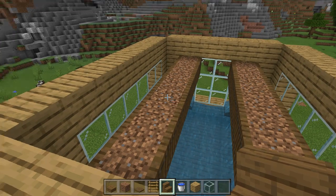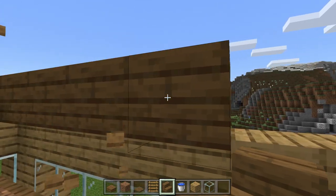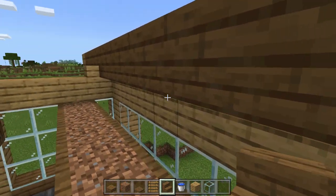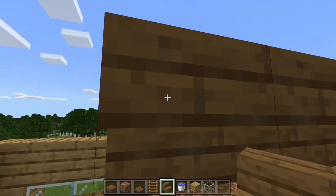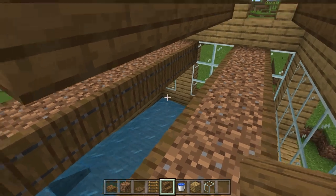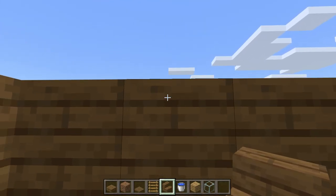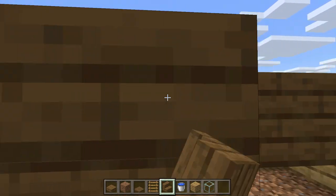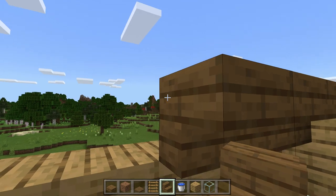Next, we need our staircases. The staircases can be any staircase variant you'd like. The stairs need to be upside down with the missing corner facing inwards, like I am placing here. With stairs placed like this, baby cows can fit into the middle, but adult cows cannot — or at least can't entirely. The adult cows will stand over the gap just a little bit, but not enough to actually fall down into the water stream below.